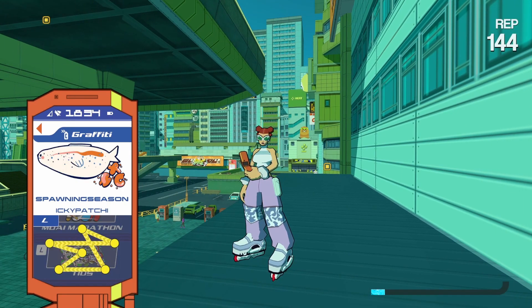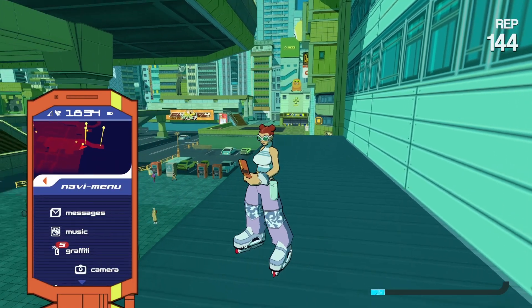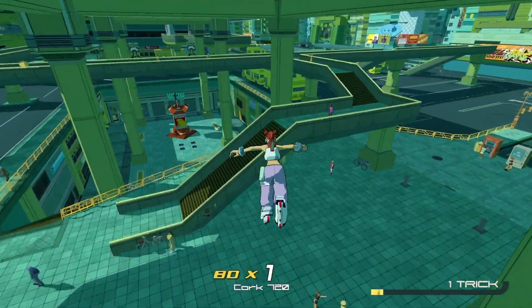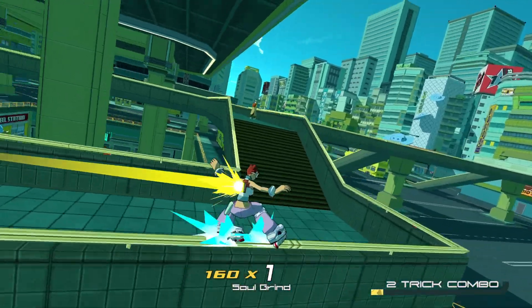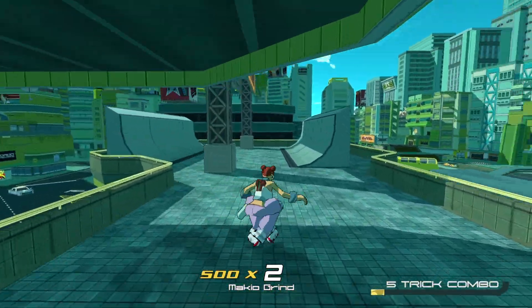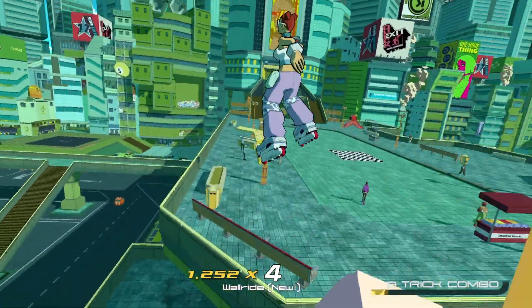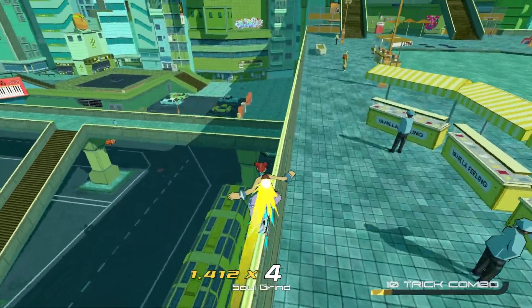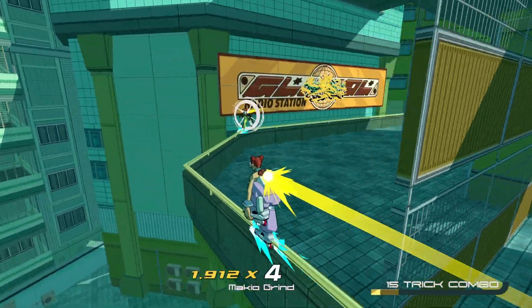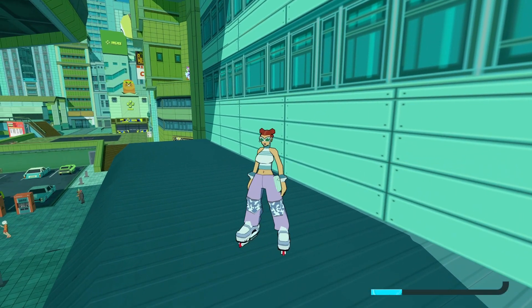This one is Spawning Season — this is the one that I grabbed originally. You're going to want to go on this rail and take this top rail upside down. Once that leads you this way, you can go up the vert, take the billboard, and then hop on this rail. Once you do all that, you're pretty much in the clear — make your way over, jump down, and that'll take you to Spawning Season.